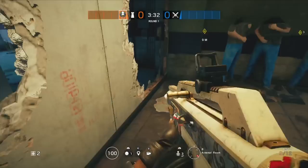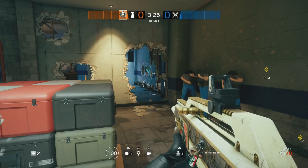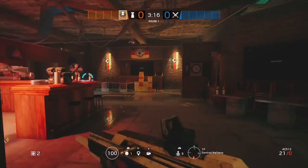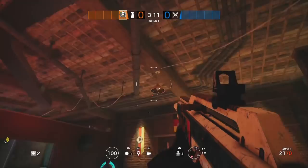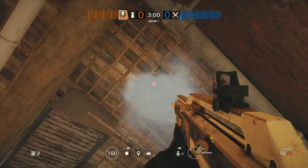That's it for angles, but I'll show more throughout the roamer sections. Now I want to cover the hard breaching denial angle spots. Hibana has three charges so she usually tries to get all the hatches. I'll show you spots where you can shoot the X-KAIROS pellets from above. All the hatches have destructibility above them so you can roam upstairs and just deny Hibana. The first one is here in Kitchen.